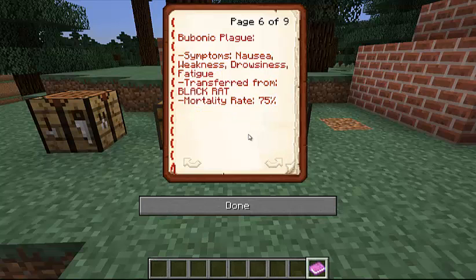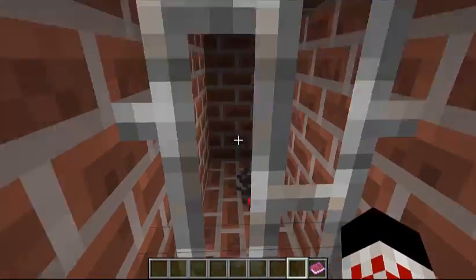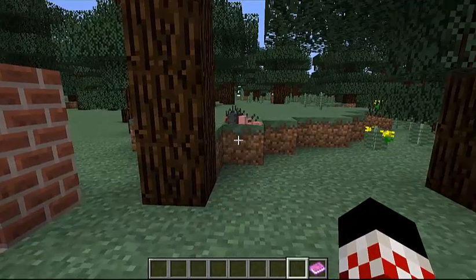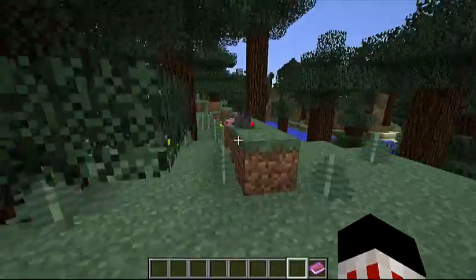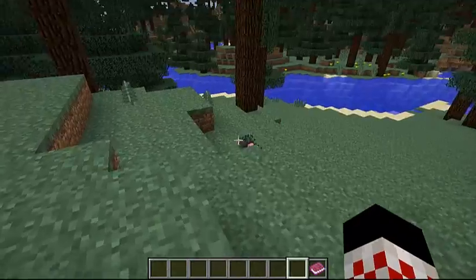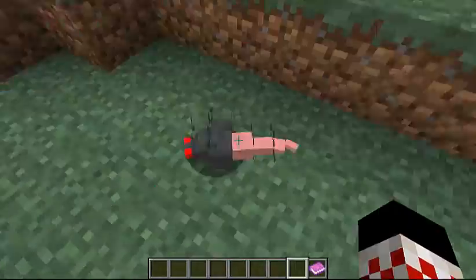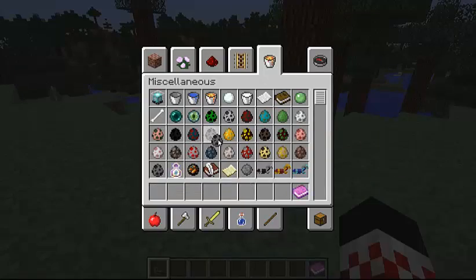So these are like the worst. This is bubonic plague. Symptoms are nausea, weakness, drowsiness, and fatigue — this is pretty bad. It's transferred from a black rat. A black rat looks like a silverfish, and I believe these randomly spawn around the world. You have to be on easy for them to spawn, so if you don't want that, you can turn it to peaceful. See what he's doing? He's like, biting at me. And his spawn egg looks like a silverfish — same thing.